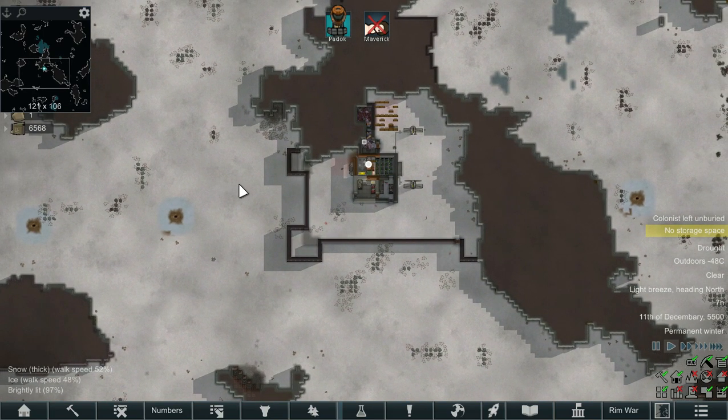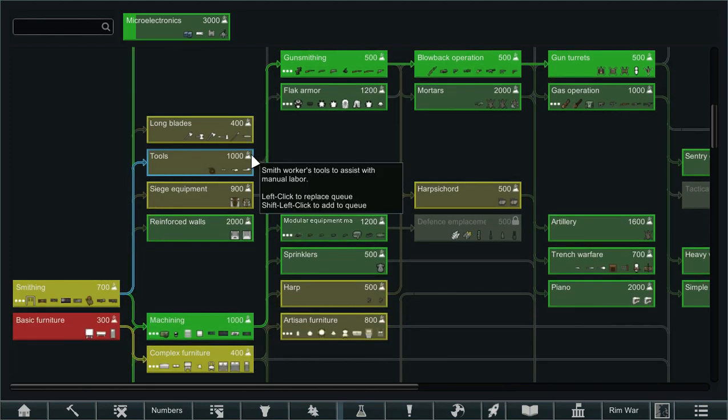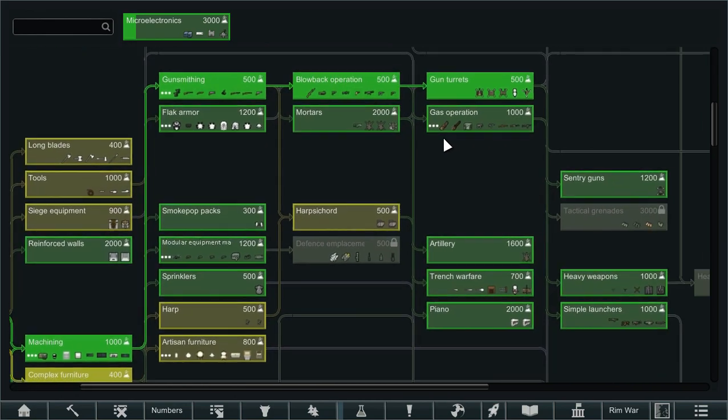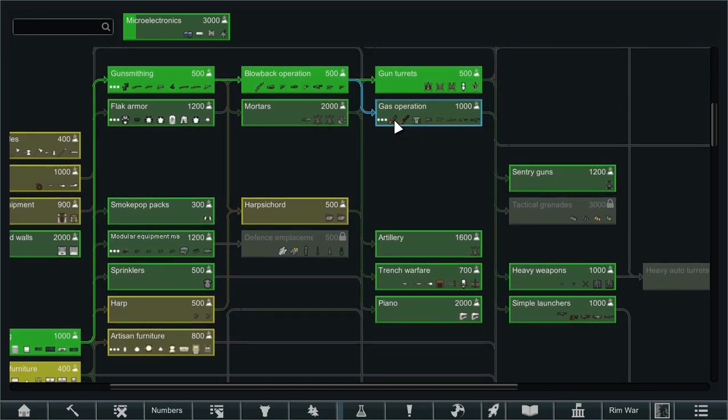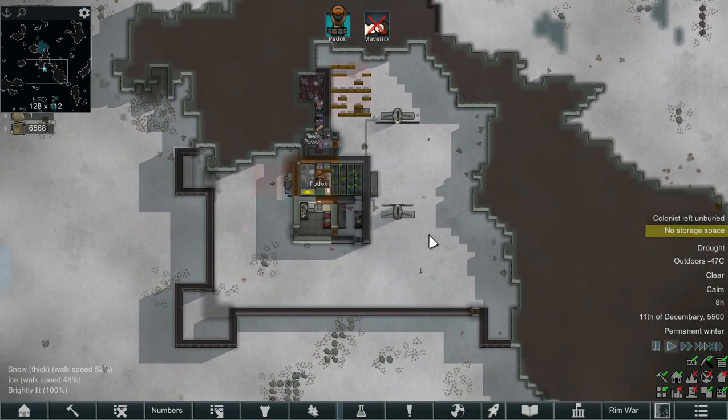I think that is the plan for next episode — to get a bunch of turrets sorted. We are working on the micro electronics, and from there we need to look into mortar and then gas operations so we can get some bigger better weapons. With that, I need to bring the episode to an end. Thank you very much for watching, I've been Conti, I look forward to catching you on the next one.